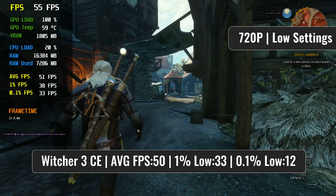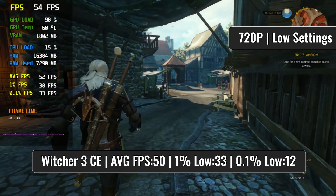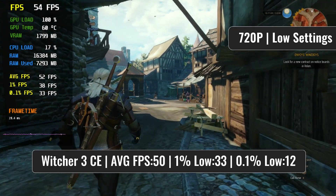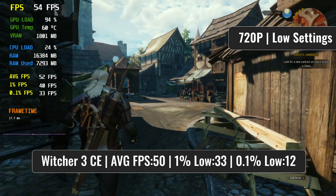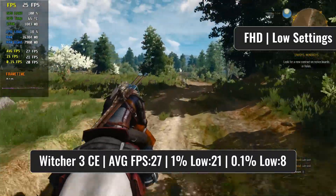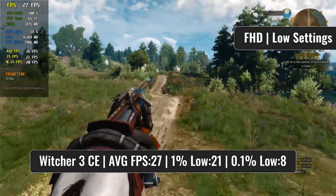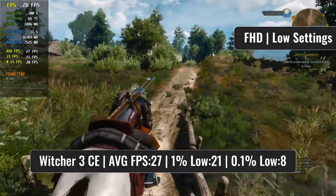The Witcher 3 in its remastered edition runs quite well on the R7 360, with a lot of reduction in visual quality. But on the other hand, it's just a few FPS shy of an average of 30 at 1080p. That's somewhat impressive for a card like the R7 360. Anything between 720p and 1080p is good enough for this card to run The Witcher 3's remastered edition.